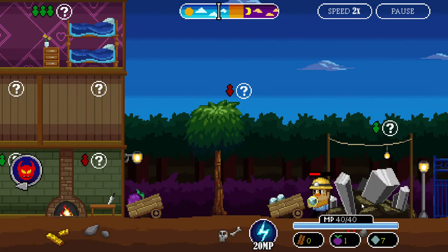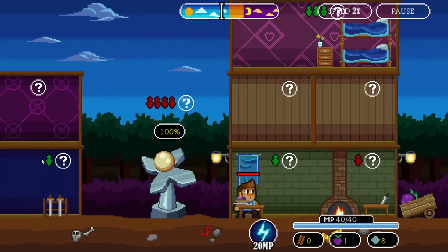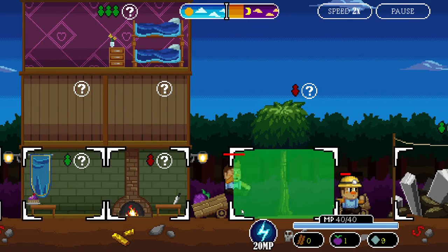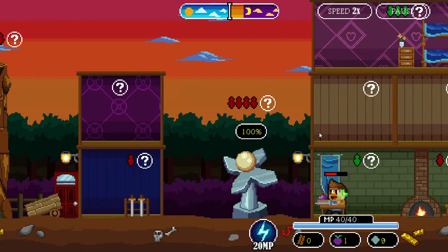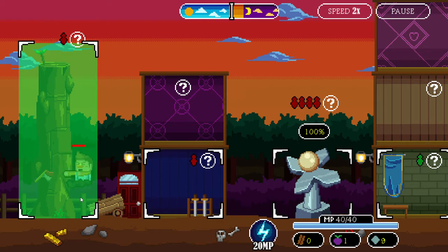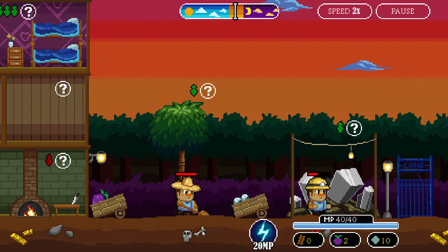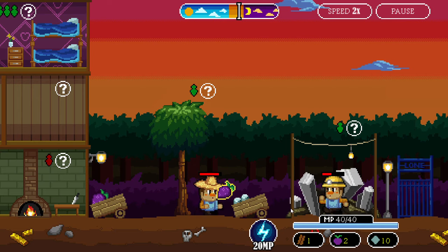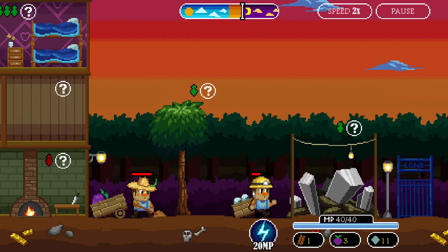We're going to die soon — just be quick, we need to upgrade things. We're going to need another resource — I'll try something. Cut some wood if you can. Come on be quick — you need a lot of this resource. Night's almost here — night's here! Quick, do big cakes.